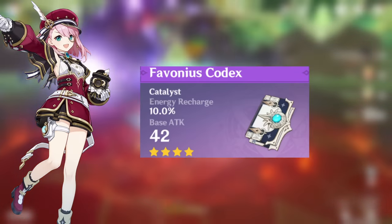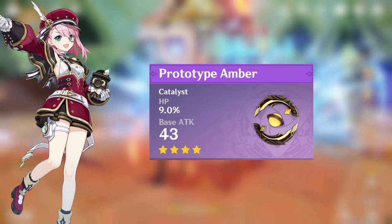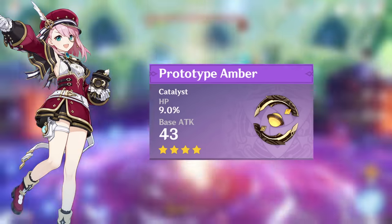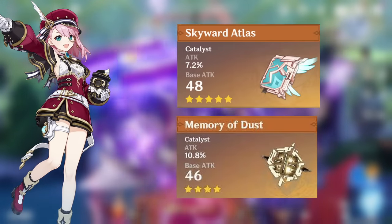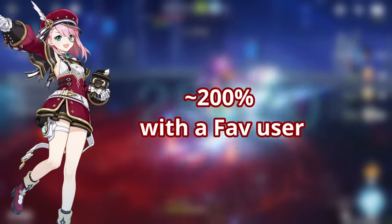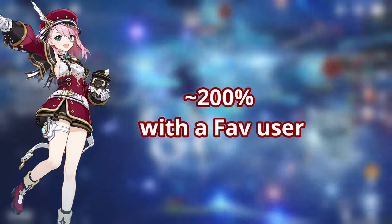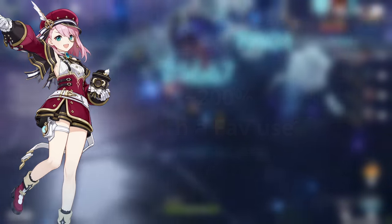Starting with the support build. For her weapons, Favonius Codex is the best weapon to use as it alleviates the team's energy issues. Charlotte has a high energy cost of 80, so this also helps solve her energy issues. R5 Oathsworn Eye is also an amazing option as it provides 48% energy recharge along with attack percent. Prototype Amber with refinements is also a solid option as it provides team-wide healing and gives energy regeneration to Charlotte. Even though the HP percent is wasted on her, the passive healing makes up for it. Skyward Atlas and Memory of Dust are great for more healing as they provide a ton of attack. You can use any other attack percent or energy recharge weapon if you don't have these, or just use Thrilling Tales to buff your main DPS. Regarding how much energy recharge you need on Charlotte, it highly depends on your team and your build, but to give a generic number, try to aim for 200% energy recharge with a Favonius user in the team.